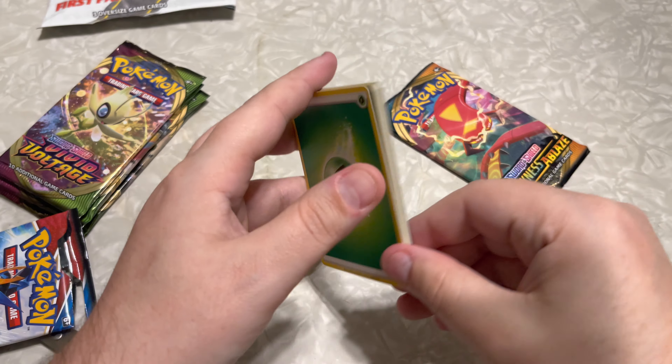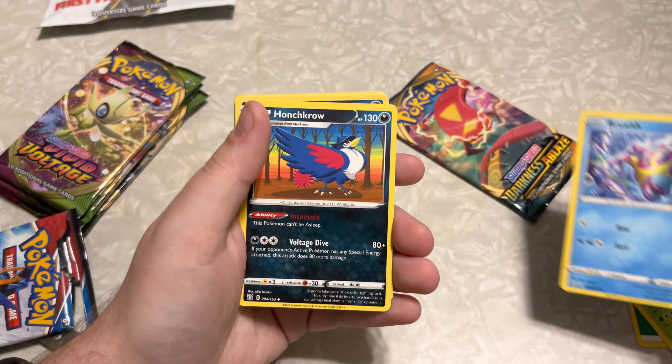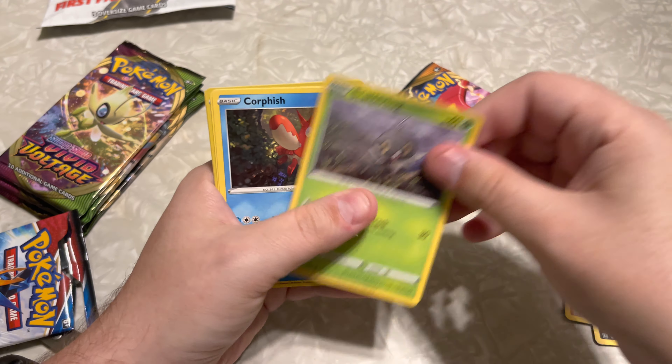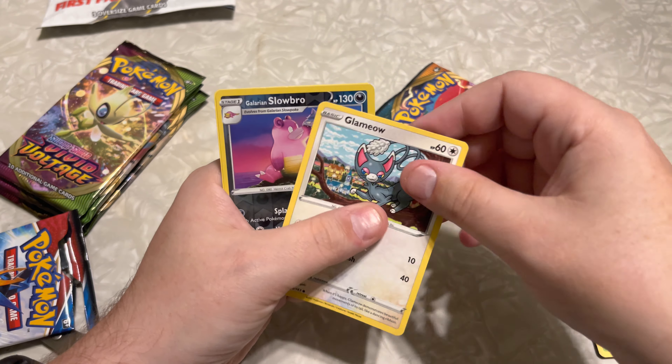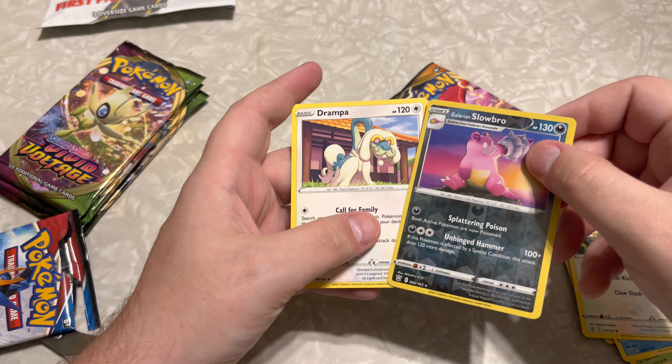We're gonna start off with the Battle Styles pack first. Got that Leaf Energy, then the Carnivine, Bruxish, Honchkrow, Murkrow, Cubone, Scatterbug, Corsola, Glimmet Owl, a Glaring Slowbro, and finishing off with the Drampa.